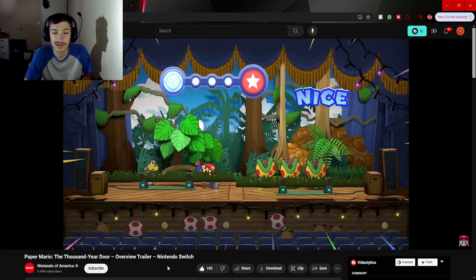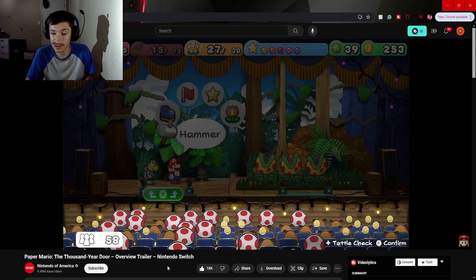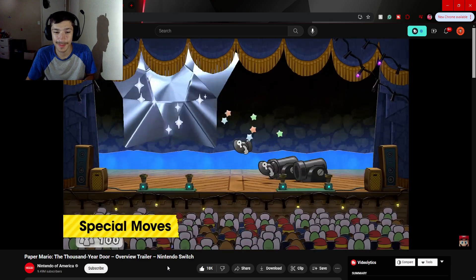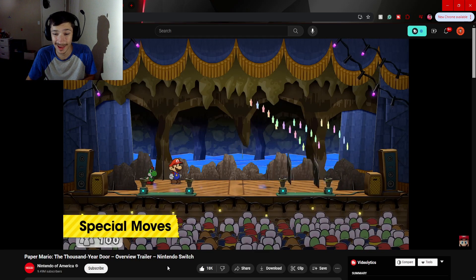The audience will also cheer for you and seats will gradually fill up. Impress the audience to earn star power. Star power — unleash special moves to deal loads of damage to enemies and turn the tide of battle.